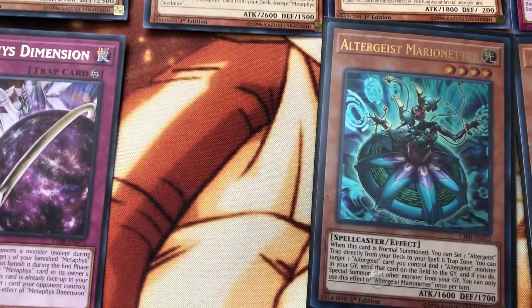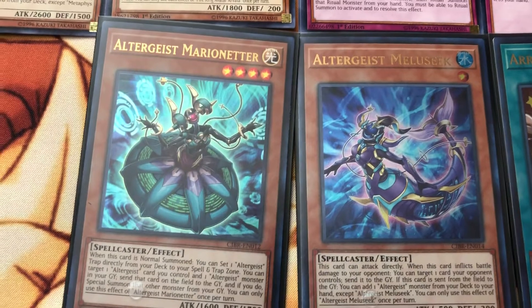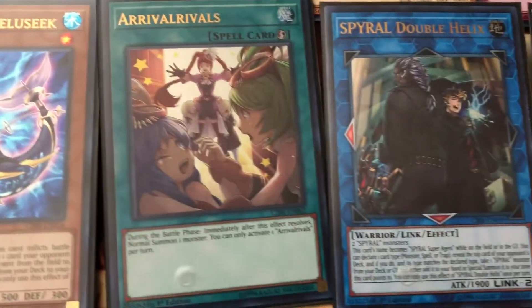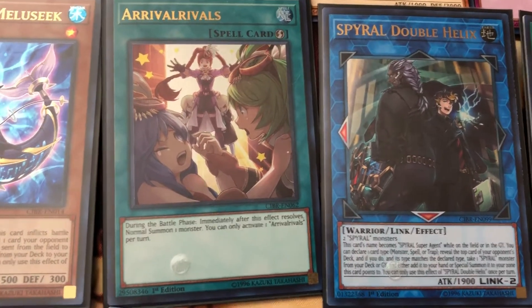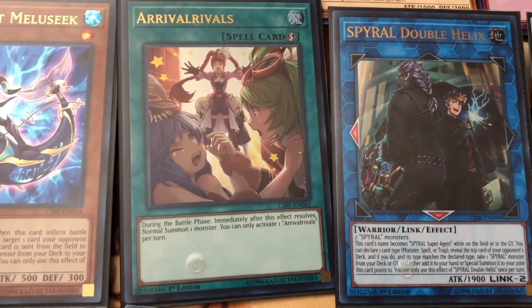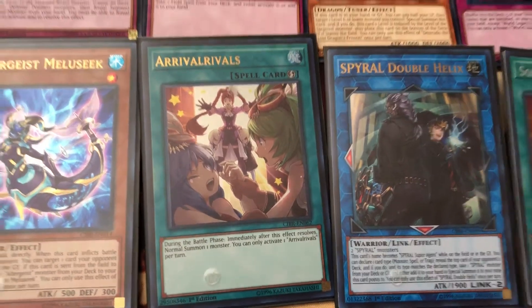First one is the Alter-Eye Marionetter, then the Alter-Eye Melissique, then we got the Arrival Rivals. What's even cool is I actually got the Spiral Double Helix. Unfortunately I really didn't want this one — I actually wanted the Borrel Load Dragon. Notice that they're both close in price, so I'm actually willing to trade this one.